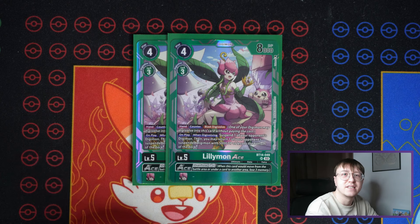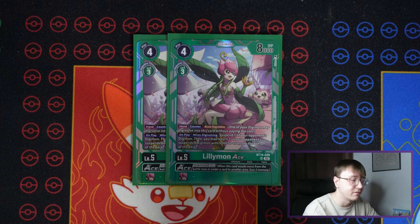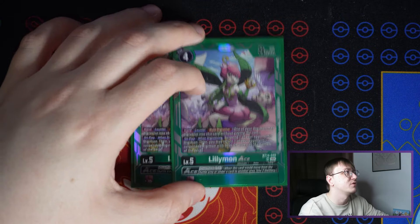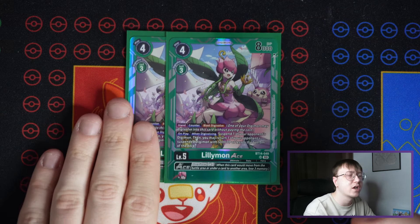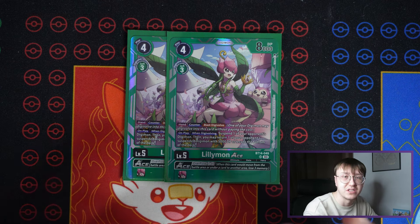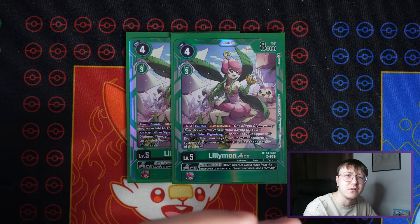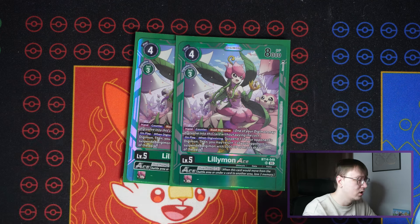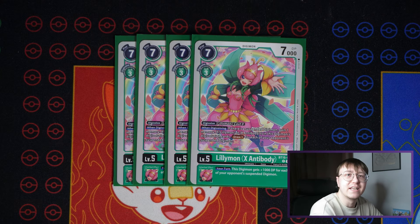The only other Lilymon I would consider playing is Lilymon Ace. It's an ace card so it's pretty powerful — playable for four memory with the blast digivolve effect. On play and when digivolving, you can suspend one of your opponent's digimon, then return one of your opponent's suspended digimon with 5k DP or less to the bottom of the deck. It's a nice interruption card, since sometimes we end the board at level four. I play two of it, though not more as it can be a bit clunky when you go into Rosemon.